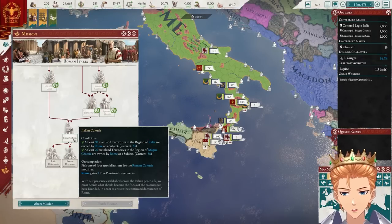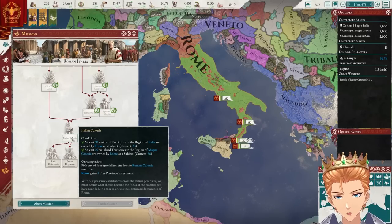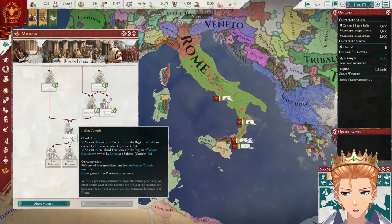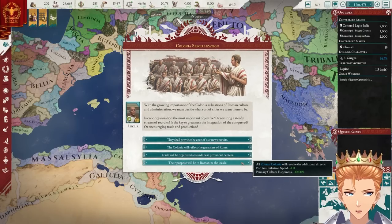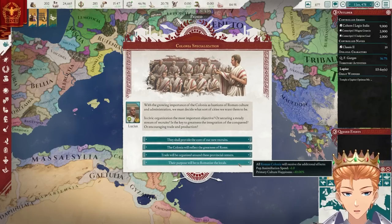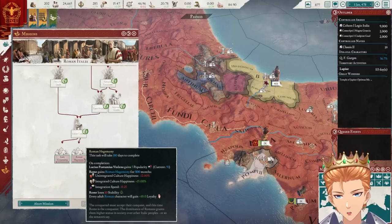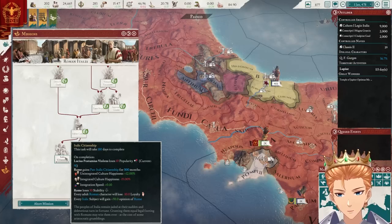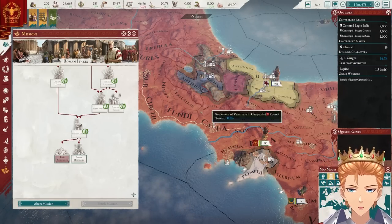We have at least 50 mainland territories in the region of Italia and at least 25 in Magna Grecia. So we get two free province investments and one of four specializations for the Roman Colonia modifier. Romanize the locals might not be a bad idea — actually, I think that's a very good idea. We also have two options between Italic citizenship or Roman hegemony. I suppose we could go with citizenship, just so we can integrate our tributaries.